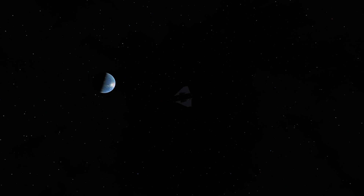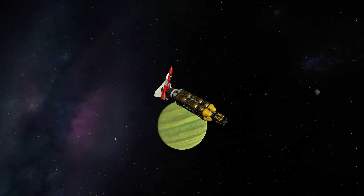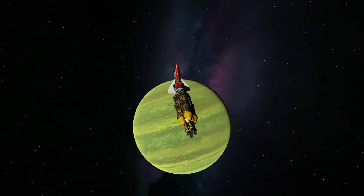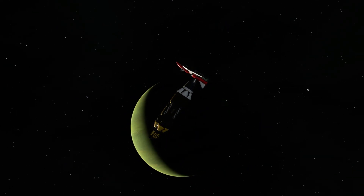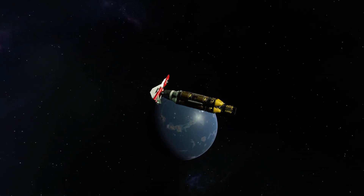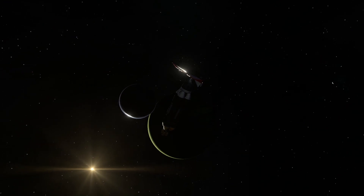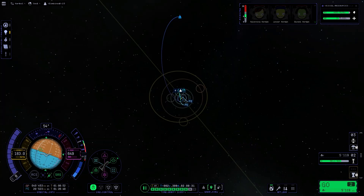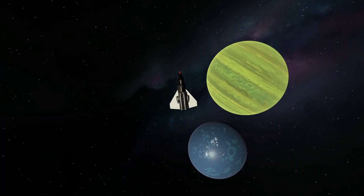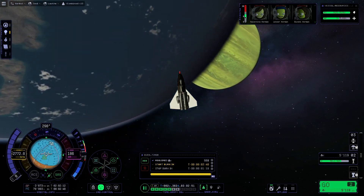Here we are leaving Kerbin for a very long time in order to visit new worlds and explore unknown territory. And here it is — the rock star of our solar system, Jool, in its full green glory with all its secrets. But more importantly, here is Leith. After that gravity assist, we only have to do one final maneuver and we can encounter Leith in its full glory with all its islands, clouds, and oceans.